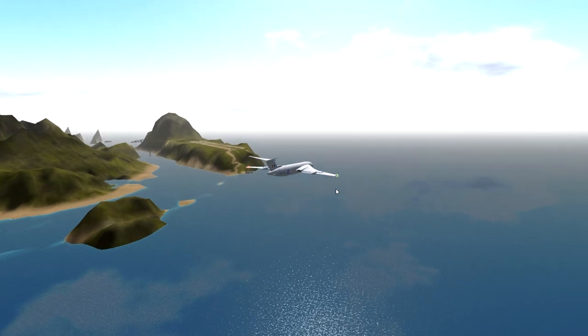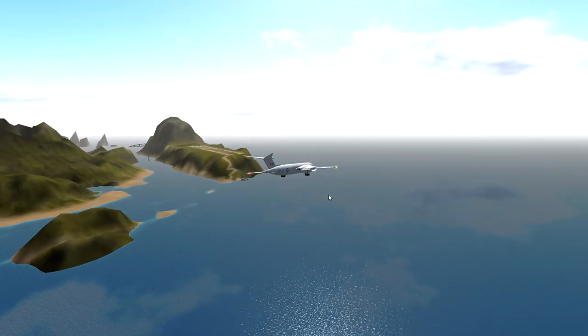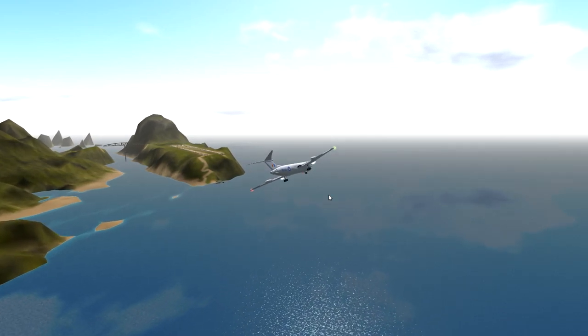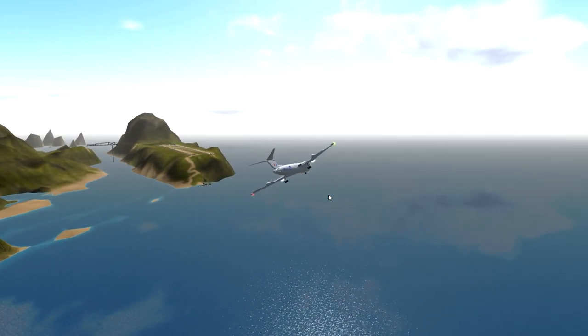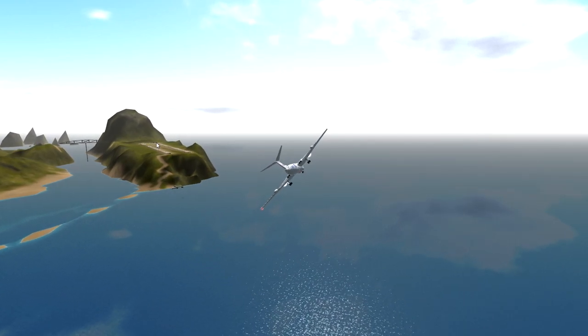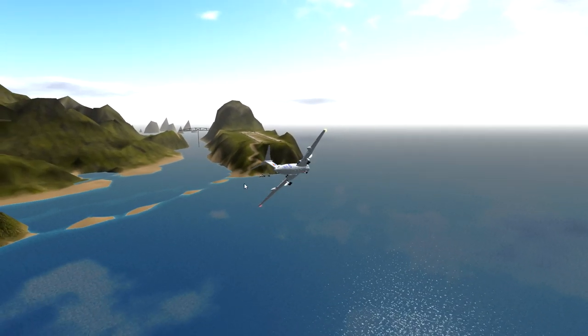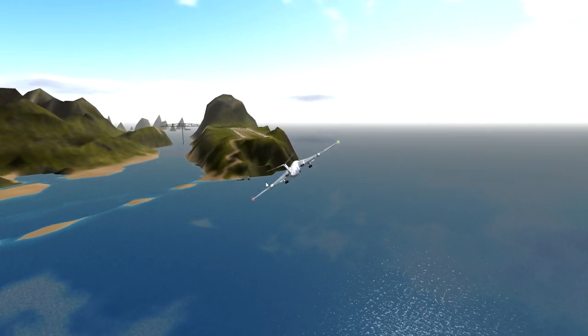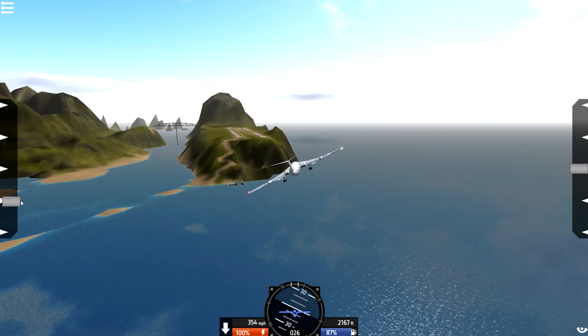Alright, landing gear is going down. There we go, it is slowly departing from our body. Is that the right words? Sure, that's the right words. Anyway, we're gonna start turning left. We're gonna land on the left runway. We're then gonna taxi around the end, and hopefully come back off the right runway - which would then be the left runway because we'll be facing this direction instead of that direction. Holy bejesus, confusion!